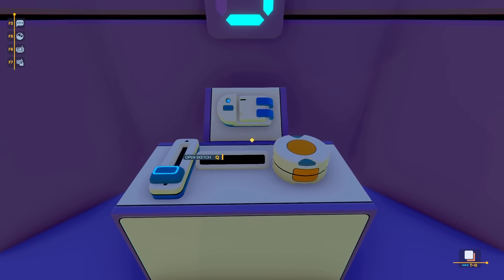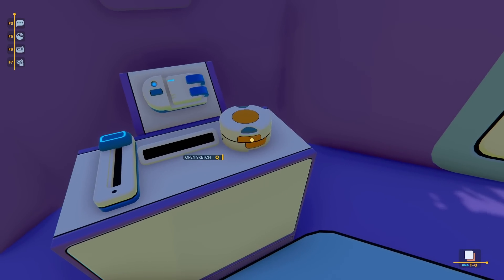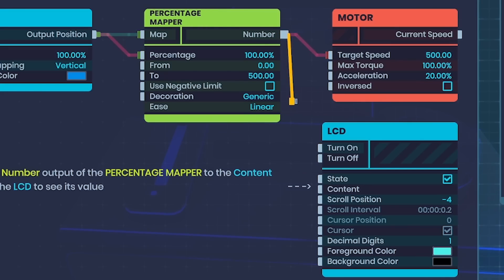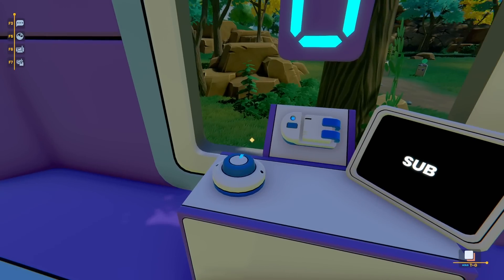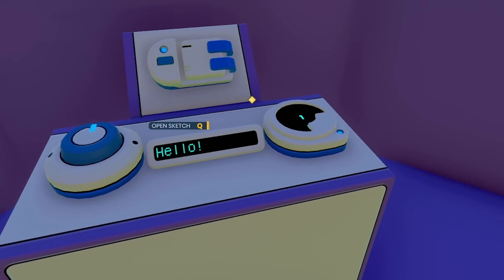For this one it's exactly the same setup but there's a gear in the middle, so the top of this one spins way faster. There's a percentage mapper in the middle - the values make it 500 times quicker. If we go from the percentage mapper number down to the content of the screen and make sure that's a number, then we can see it's 500% faster. This next one is set up so that as you slide it, the words on the right change - 'sub to RCE'. And then there's another test which is a very strong looking test, but I think that's enough of that.